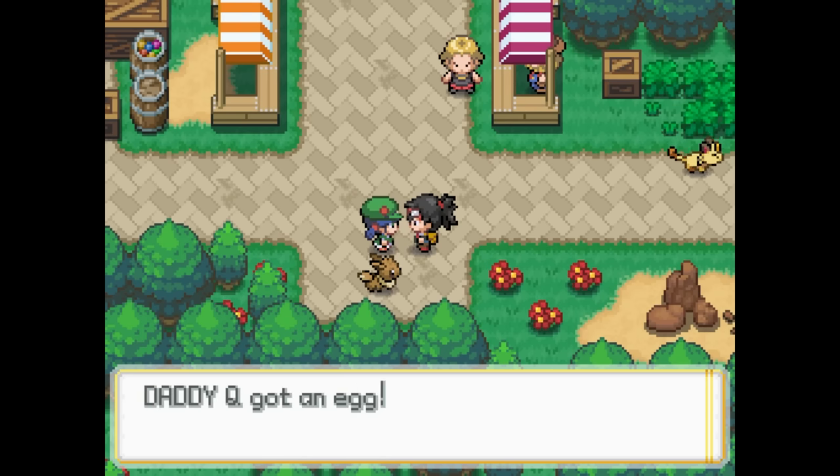From here we travel south out of Echorock Town, where we use Cut to access the rest of the Rolling Ridge and further to the south, the Rolling Trail. Here we level Magnemite up enough that it evolves into a Magneton, then we finally arrive at our destination, Amberfield Town, home of the brand new Safari Zone.